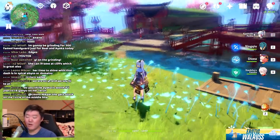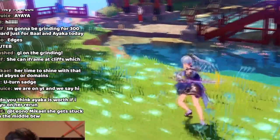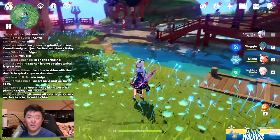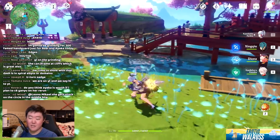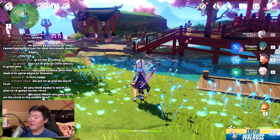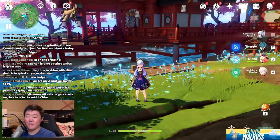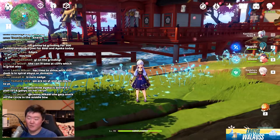I also want to share regarding her animation cancel: you can cancel her charge attack with a jump. This requires proper timing — if you do it too early, you cancel the attack entirely, which is very detrimental to your attack sequence and DPS output. This is definitely something for more min-maxi players. Is it necessary? Definitely not. For players with ping issues, this cancel will be very difficult to execute. Don't worry about it — her kit already deals so much damage that the little extra you'd squeeze out won't make or break the character.